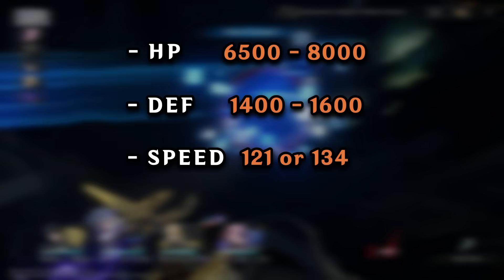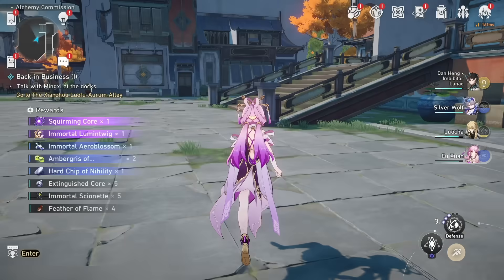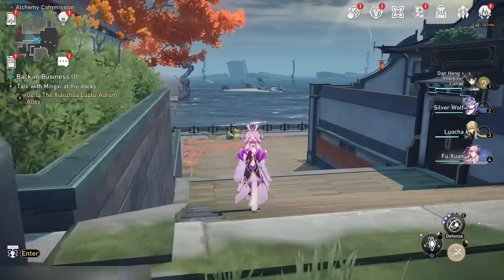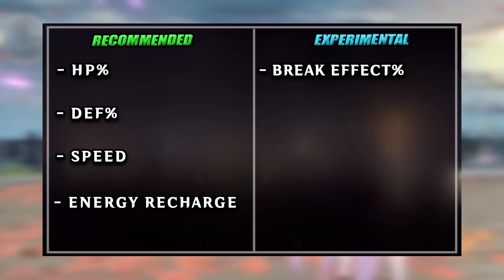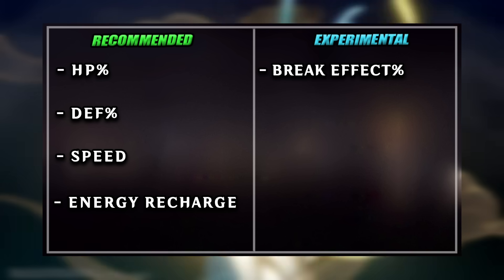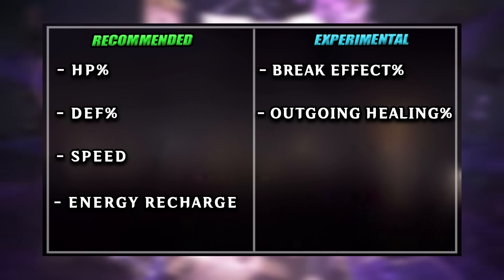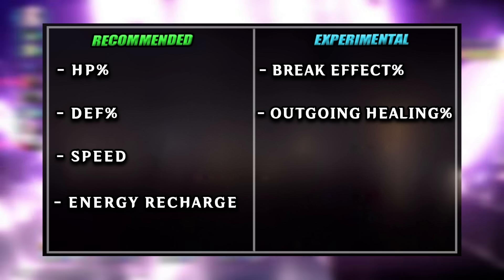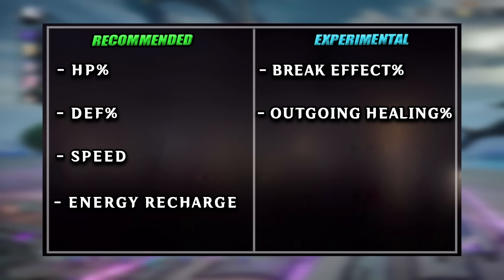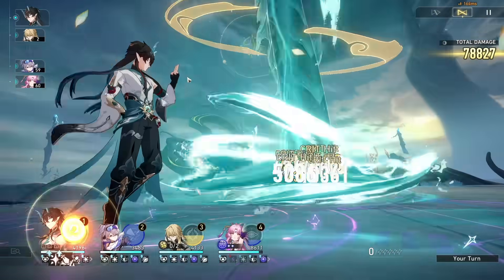After ensuring your Fuxuan's defenses and speed are covered, here are some experimental stats to look into. Building a bit of break effect percentage can grant Fuxuan combat potential and utility, allowing her to apply massive entangles with her quantum break, granting bigger delays and damage. Another interesting stat is outgoing healing percentage — Fuxuan has two heals, a flat party heal from her ultimate and a self-heal from her talent, and outgoing healing improves both. Finally, if you want to get really wild, you can invest in direct damage stats like Crit Rate, Crit Damage, and Increased Damage. But ensure you have your defenses covered before going too wild with experimental stats.